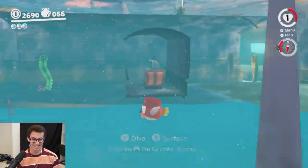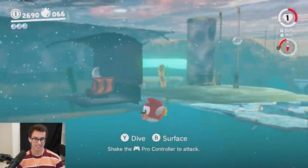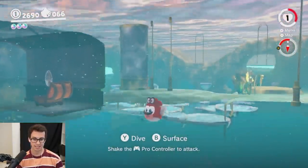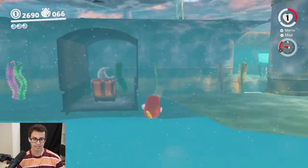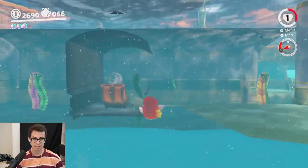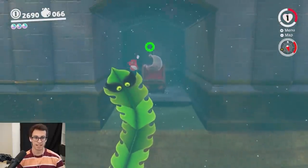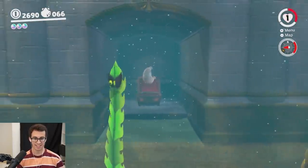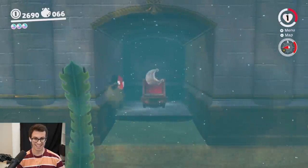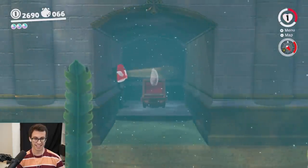From there, if you want to get that moon, you want to be very careful because it's super easy to go in bounds. Go on the right side from this angle and pretty much go into the wall — like straight through the wall, but be like half in it. It's very scary. Now go up a little bit with your B button, make sure you're facing straight back towards the screen, and shake.